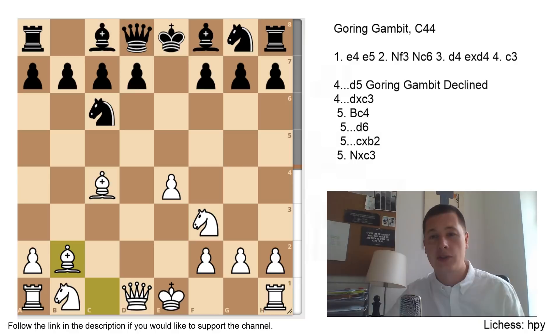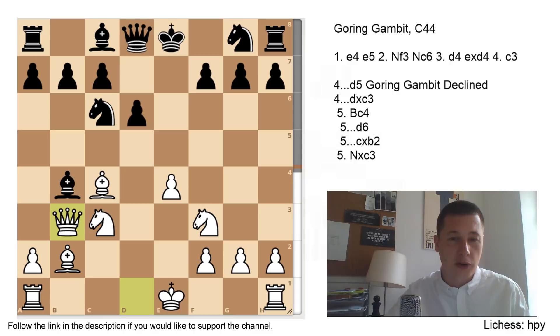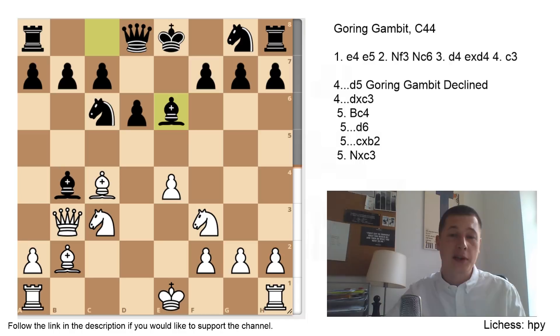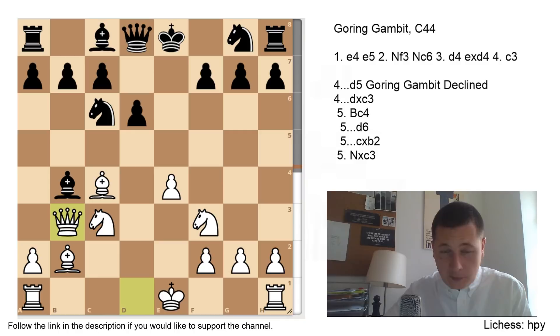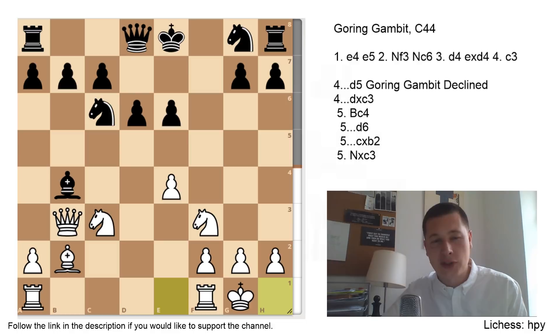So let's see the game: dxc3, Bc4, cxb2, Bxb2. You can see the evaluation bar on the right side of the board. Bb4 check was played, Nc3, d6, Qb3 — instead of castling or developing any other pieces. Bxe6 was played, challenging the bishop. Nf6 is usually normal, or Qd7. I was actually looking at the move Qe7 and then Nf6, trying to develop that way. But Bxe6, takes, takes, and in this position Yu Yangyi did not take the pawn — which was strange, as if you take the pawn there's a high probability of a queen trade. So he just castled. According to the engines, the position is equal regardless of the fact that Black has two extra pawns — so White is doing something correct.